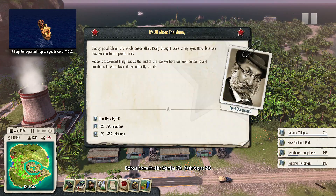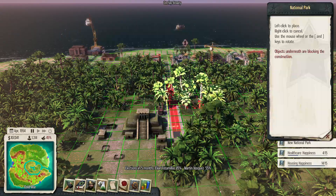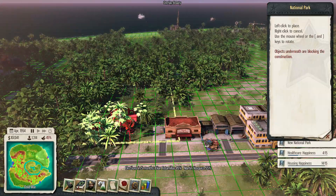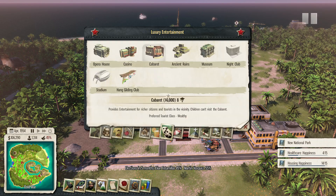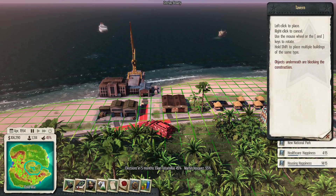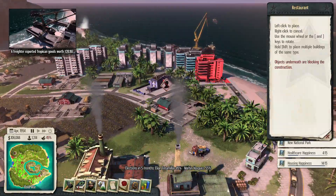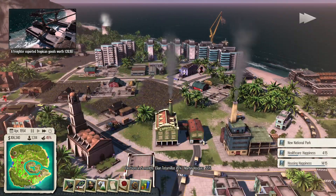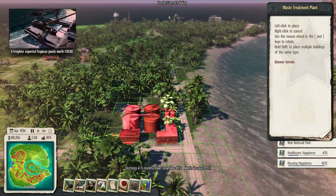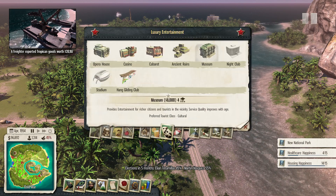Bloody good job on this whole peace affair. I think we get lots of free entertainment buildings — let's get some of those. Here's our national park. What is free? Let's grab another tavern and throw it over here because it's free. Let's grab a restaurant and throw it on the other side of the park. How many more are free? Another free one. Now they're costing money again — okay, well, that was a start.